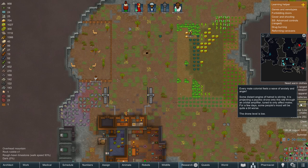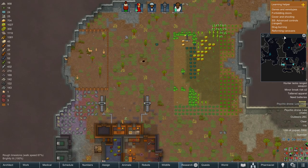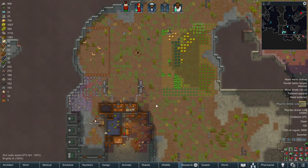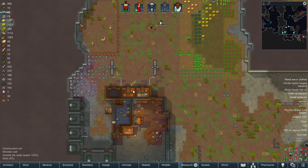Psychic drone - low male. Every male colonist feels a wave of anxiety and anger. Some distant engine of hatred is projecting a psychic drone onto the site through an orbital amplifier tuned to only affect males. For a few days some people's mood will be quite a bit worse. Drone level is low. The learning helper can be turned off - Regis said that - and that is much cleaner, it was just sitting there for no real benefit.